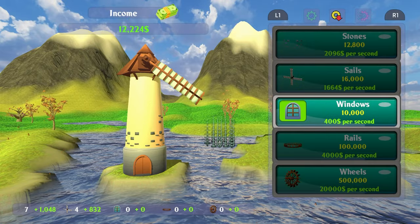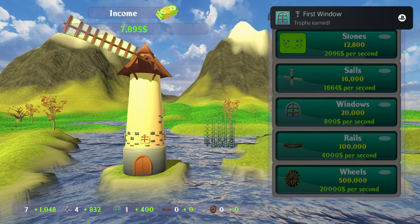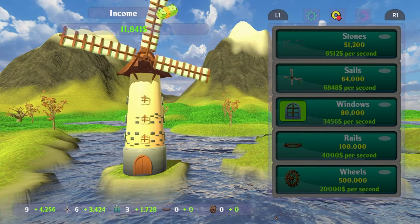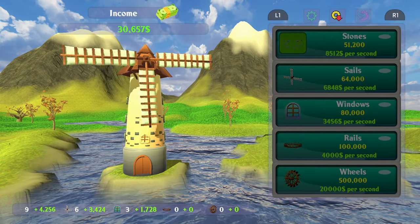You mash square at the very beginning just until you can start buying upgrades, and the upgrades will passively make you money. Buy more upgrades, get more money, repeat until platinum.